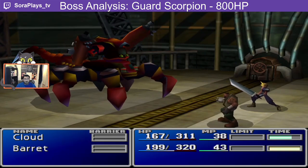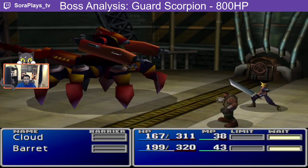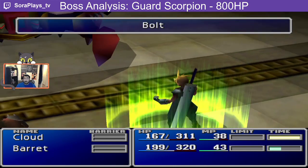If you use the tail laser to charge your limit breaks, you can use them immediately when the tail comes down to speed up the encounter. As an overall strategy, Guard Scorpion is weak to lightning, so using bolt spells and attacking with Barret is the way to go.